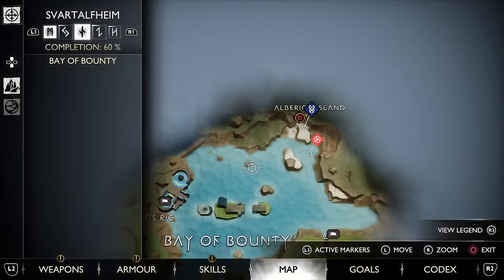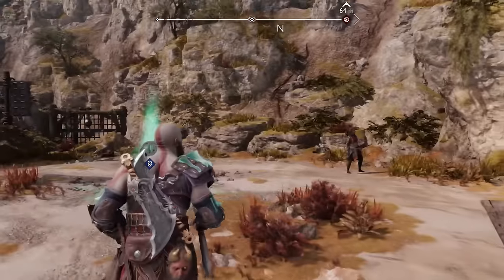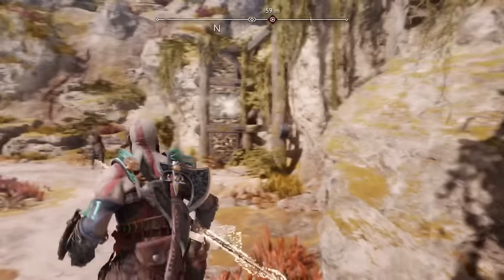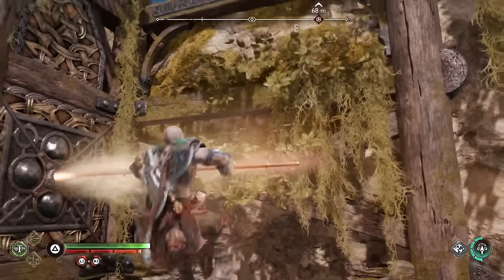We're still in the same realm, but this time over at Elbrick Island towards the tippy top of the map. We'll run past the Berserker and Nornir chest to toss our spear into the wall, allowing Kratos to climb up and towards our next rift, hidden over in the corner.